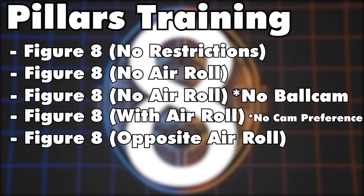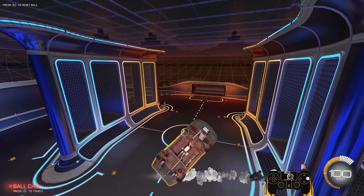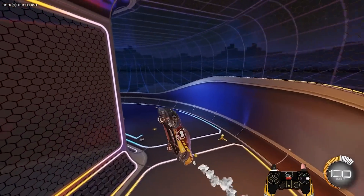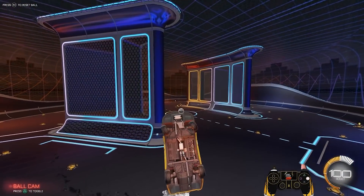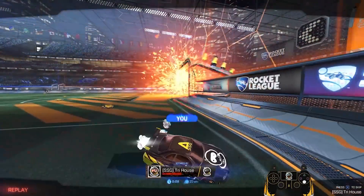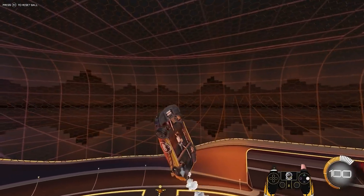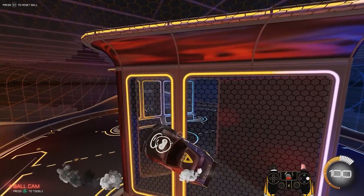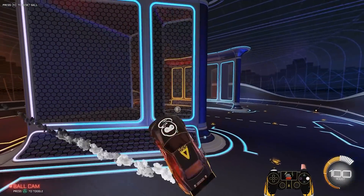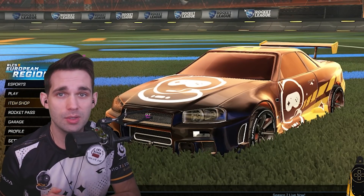Next we have figure eights where you must hold air roll in the opposite direction — camera perspective doesn't matter. What I mean by opposite direction is that if you're anything like me, you have a favorite side to air roll. For me, I pretty much always air roll left. I found out about a month ago that I almost never air roll right, and some fast reaction plays in game actually called for me to air roll right, so I would completely miss my chance on the ball. You have to practice both directions or you will be stuck in Diamond Three forever. It's not that you have to air roll the opposite direction the entire time, but if you've been favoring one direction, make sure you work the other side — you will see the improvement in your gameplay.